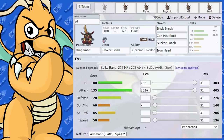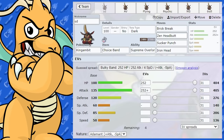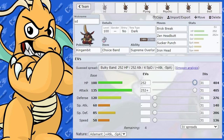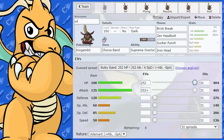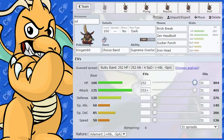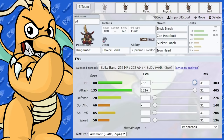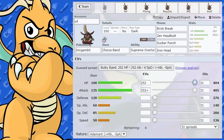I've got this King Gambit and we're going to go over a couple of physical movesets. I'm starting things off with the EV spread of max health and max attack. When you look at its health — 100 base — and attack, 135, and then defense, 120, it's a very, very bulky Pokemon. I've got probably my favorite build coming up as well, but these ones are very nice too.